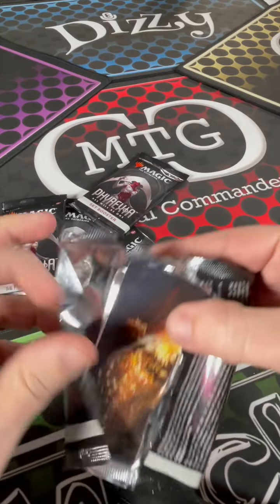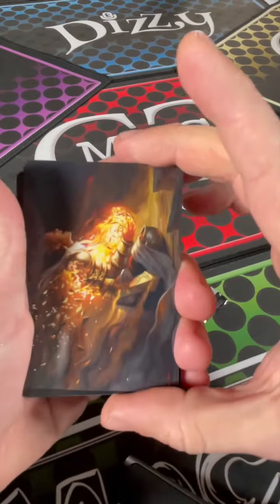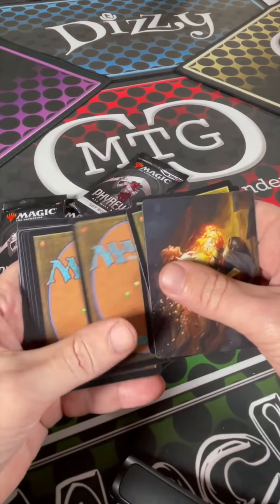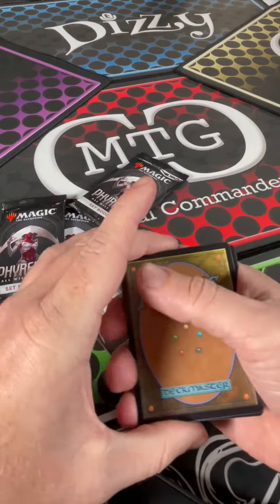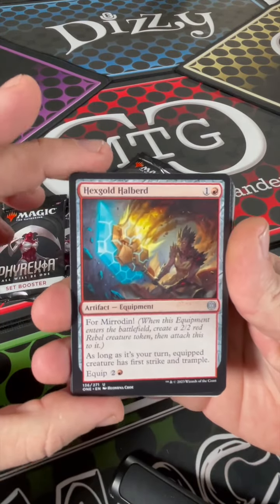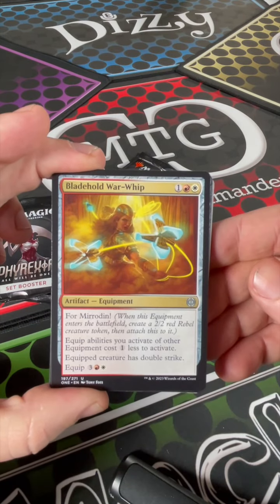I've seen people open these up all kinds of different ways. I think the right way to do it is one, two, three, four, five, six, seven, eight, nine, ten — slip those right over here. We got Hex Gold Halberd, a Blade Hold War Whip.